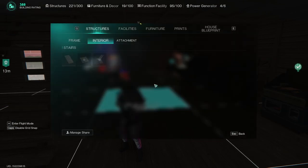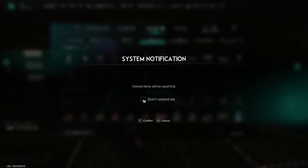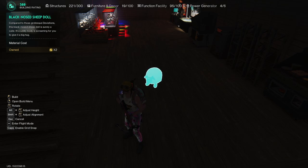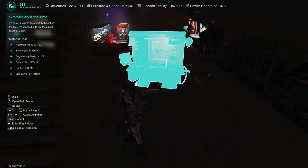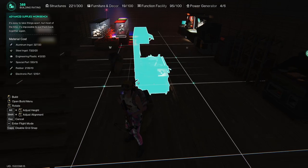Did you know that you can slowly rotate items? Let's say you go to the furniture and choose the black sheep decoration. If you normally scroll it, it's going to rotate like this. But if you press Caps Lock once, you can actually scroll it slowly — you're disabling the grid snap, which means you will be able to perfectly rotate your items. This is applicable for all items, including facilities. If you press Caps Lock again to enable the grid, it's going to rotate a lot again.